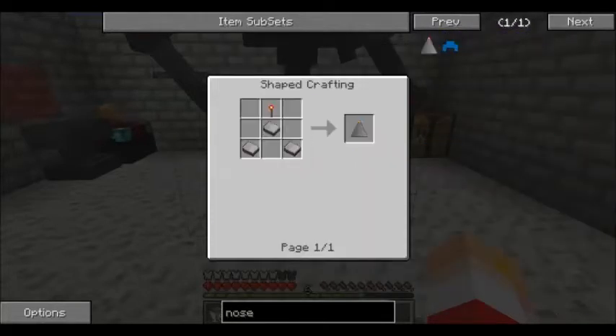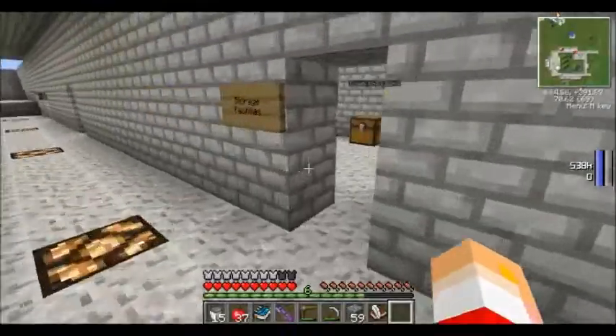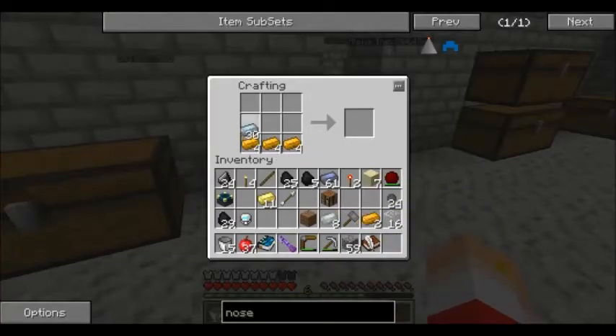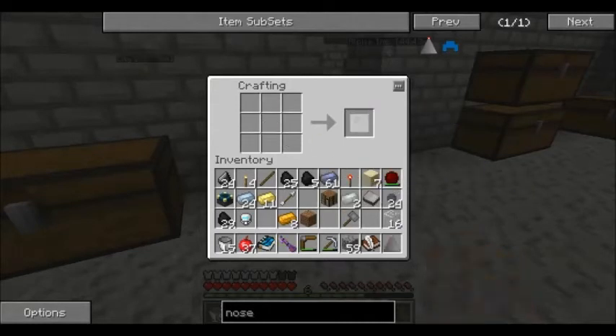We need these heavy duty platings, which is Invar, copper, and tin. Luckily I don't care about my copper or my tin, because I've got so much of it. I think I've got these two backwards. Not lead - Invar. We are lacking in Invar. There we go. So that gives us four pieces of heavy duty plating. Now we've got a nose cone.